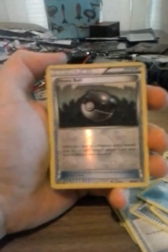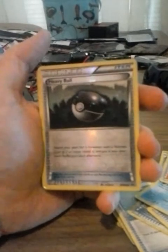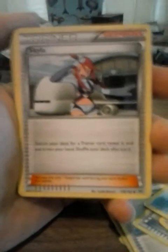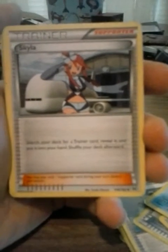Korrina — I think I pronounced that correctly, I'm not sure with her name. It's kind of hard to say. But she's the Fighting Gym Leader in X and Y. Heavy Ball, which looks pretty good I guess, I mean it could be worse. Skyla — we should all know this one from Pokemon Black and White 1 and 2.